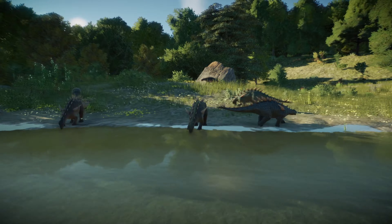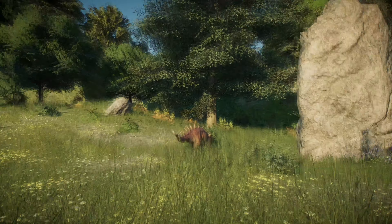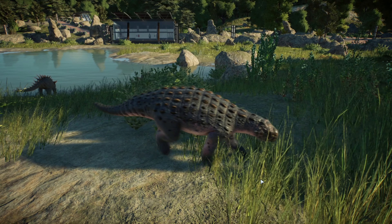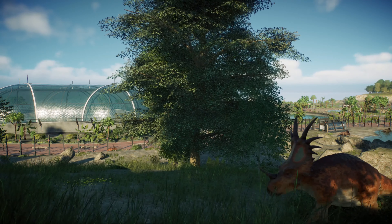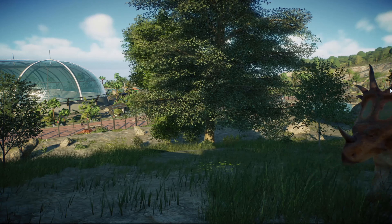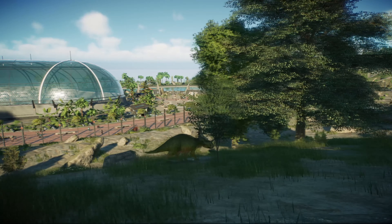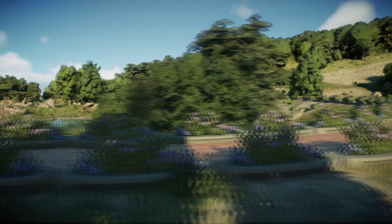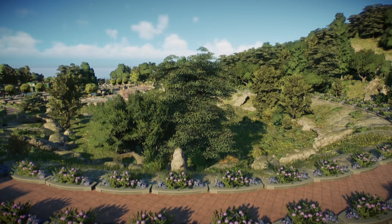I should have said at the beginning: this goes for the sandbox park only — I can't imagine applying this rule in challenge mode. But once you stop caring about what guests want, you start creating enclosures and parks the way you want, because trying to put every kind of shop, bathroom, and transportation to every corner where guests need it takes up space, and space is valuable in this game. Once you stop caring, the parks become more aligned with how you imagine them.